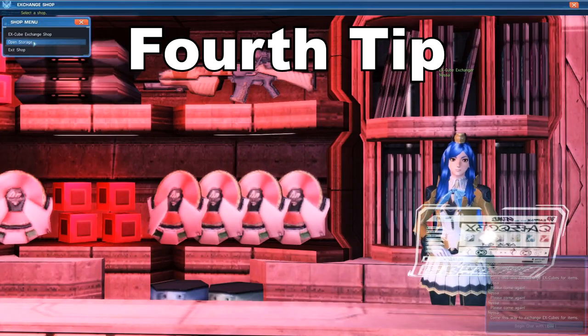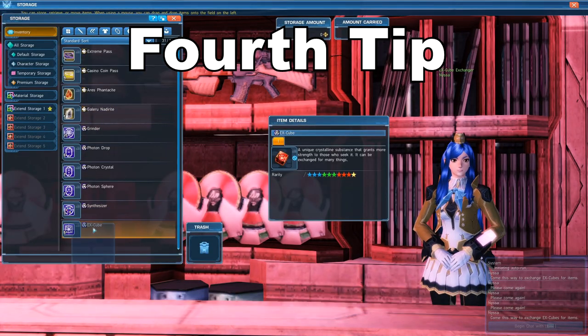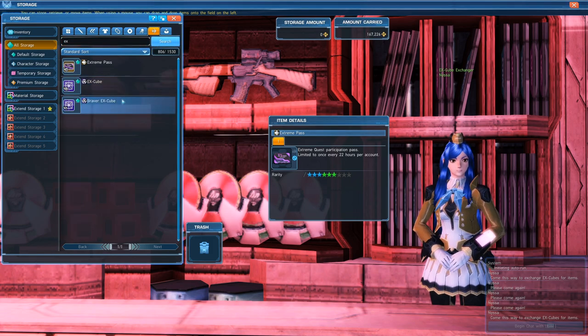The fourth and final tip is to save every single X-Cube you get. In the next updates there are going to be new weapons that come out that require X-Cubes to actually get them. Sometimes it can cost anywhere up to an extra 500 X-Cubes for a type of material for a certain weapon. So spend them on the things I mentioned, but also make sure to keep in mind to save as much as you can as well.